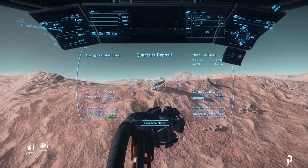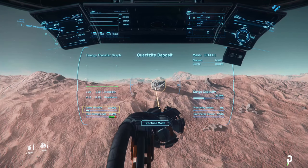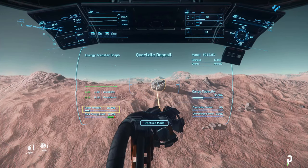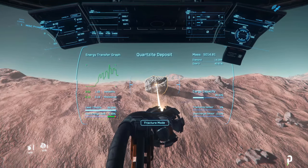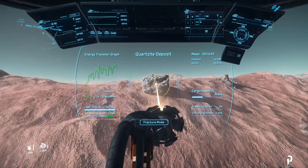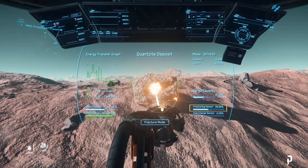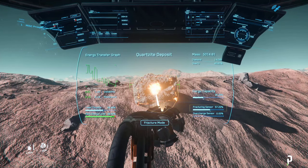Left click to activate your laser and throttle up with your mouse wheel. The laser throttle percentage shows the amount of energy you're transferring to the rock. As your throttle goes up, the rock's energy level will begin to rise and the energy transfer graph will populate. Your goal is to get the rock's energy level into the green zone. Once in the green zone, the fracturing sensor percentage will begin to increase. Your goal is to reach 100% on the fracture sensor while keeping the rock's energy level within the green zone — adjust your throttle to avoid overcharging.